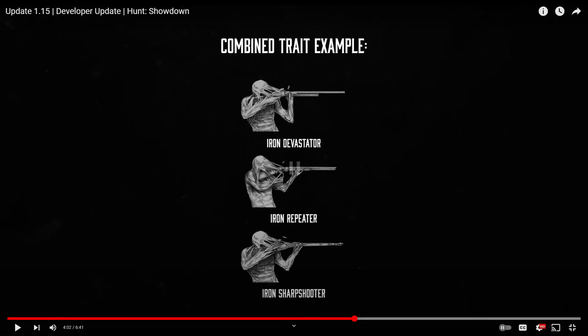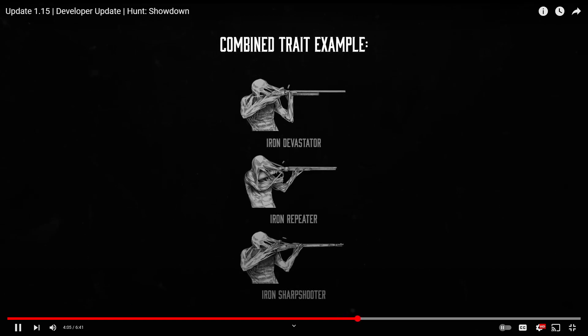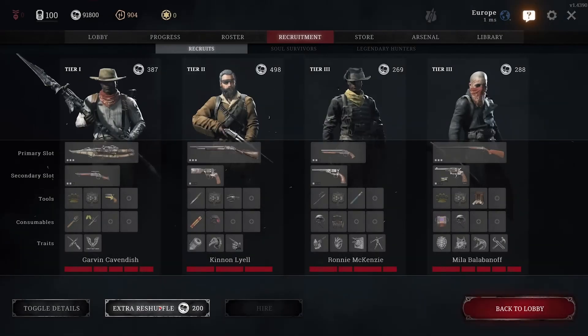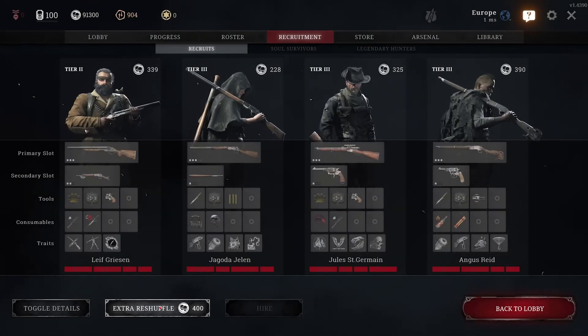They've streamlined some existing traits — for example, all iron sight type traits are now combined into a single trait. I like the Iron Dead Eye. I just wish that when you highlight a perk it would also highlight compatible weapons, since it can still be confusing to match traits to your gear and playstyle.